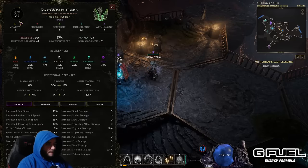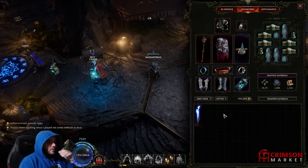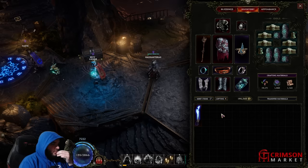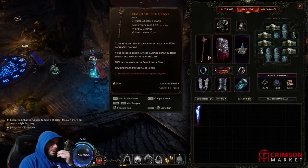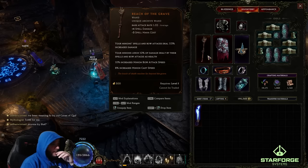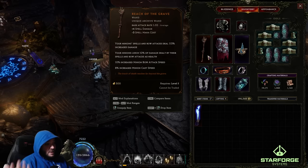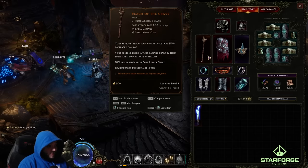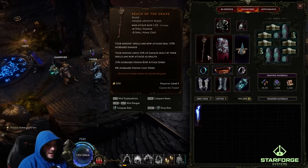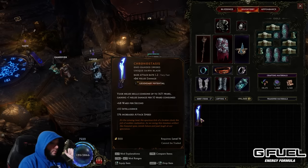I'm level 91 — I didn't make this character too long ago, still working on everything. For gear, you have a few options. There is an exalted weapon called a Soul Harvester — it's a very good minion base, great weapon. This Reach of the Grave gives minion spells 113% increased damage and it's only required level 5, so you might have this in your stash. You can just slap this on. Another super godly option is Chronostasis — it's very good for surviving.